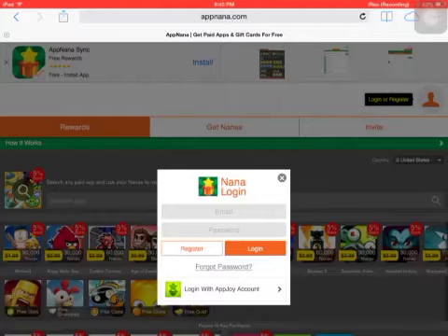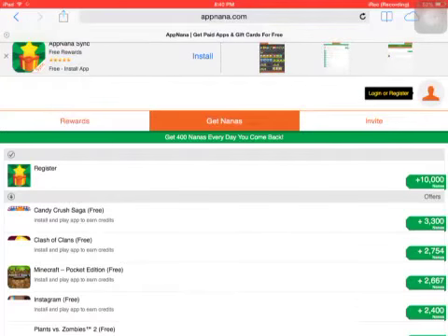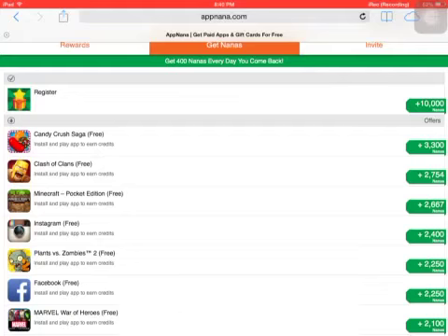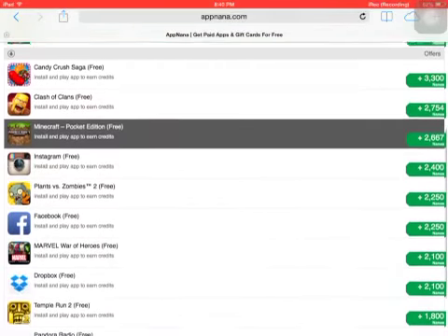Then you just enter your email, your name, a couple things like that. After that you want to hit earn or get nanas. And then look at this — all these cool free apps, and you just get 10,000 points for registering.